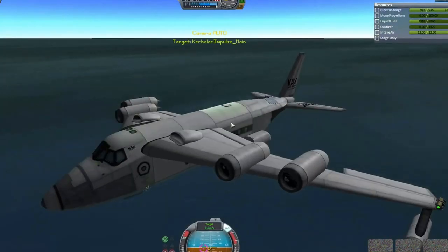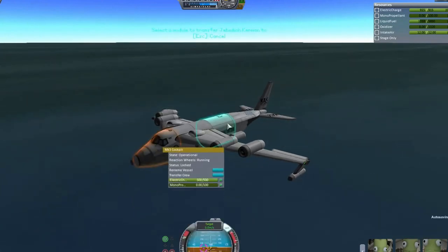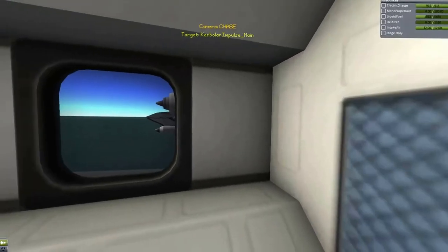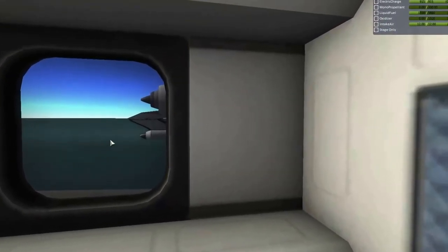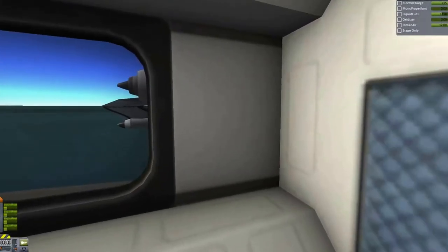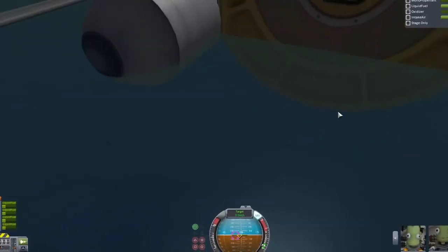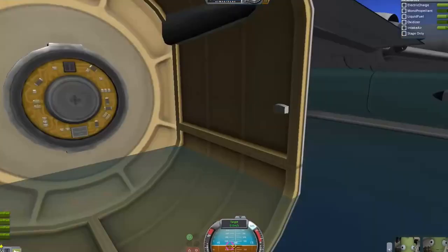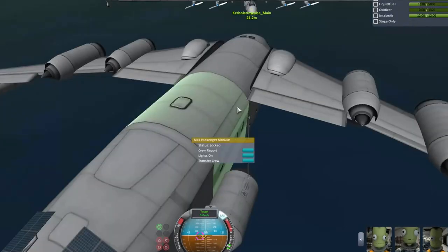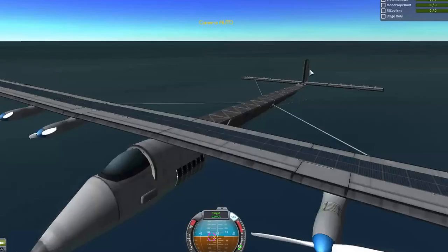Now we can put Jeb in the passenger cabin — because why not? I transfer him there and we can see the view he has from the passenger cabin. I really like these internal views — I think they give something more to the game. Here you can also see the left float, which is really useful for balancing the plane. The cargo bay contains a drill and a convertotron, so if I have a problem with fuel I can drill some ore and convert it to fuel.